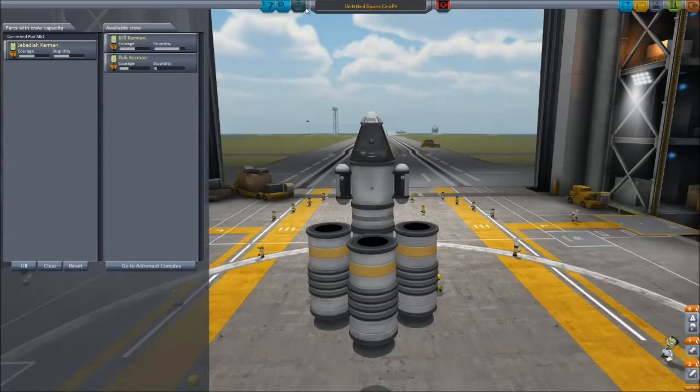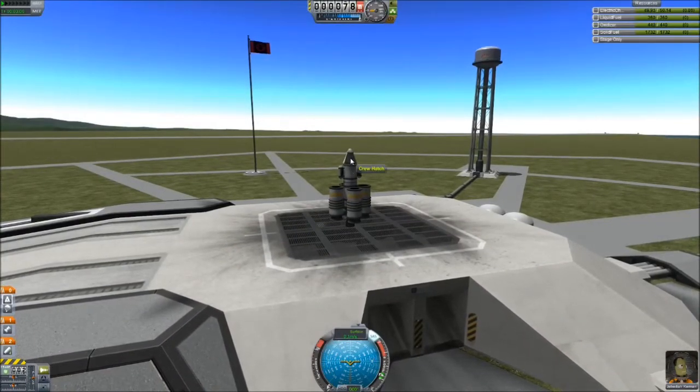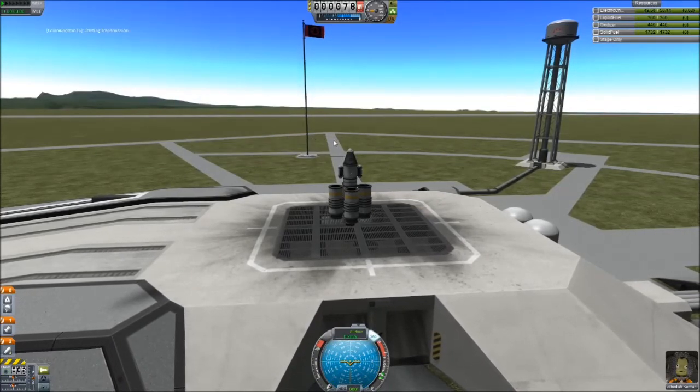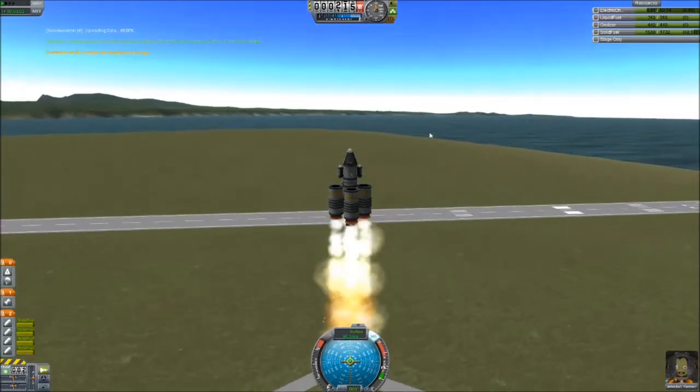Even though the ship is not going to survive re-entry and all this stuff is going to break except for the command pod, it's a good habit because at different altitudes or in different environments you get different results from these experiments, and all of those give science. We're going with our scholar and gentleman, Jebediah Kerman. Very simple basic mission here. I can do a quick observation from the ground.